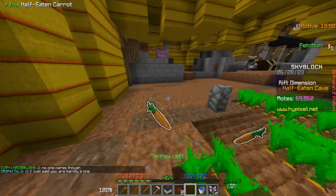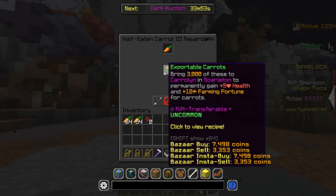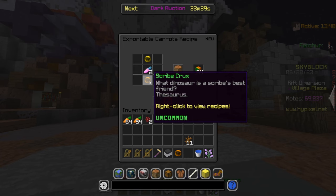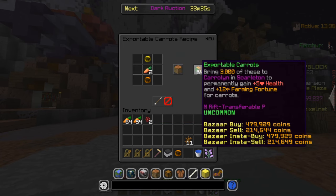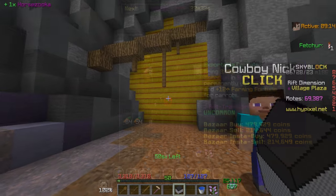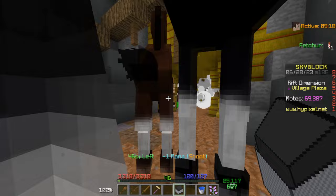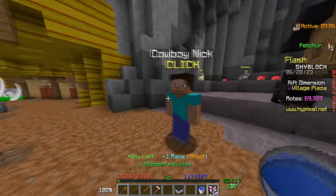He's farming carrots for us — which are the half-eaten carrots. Out of that, we're gonna be able to make exportable carrots. All we would need is two nearly whole carrots, scribe crux, and vault crux. A stack goes for about 500,000. Let's turn on the timer and see how many carrots we're gonna be able to get and how many exportable carrots we can make in this time.